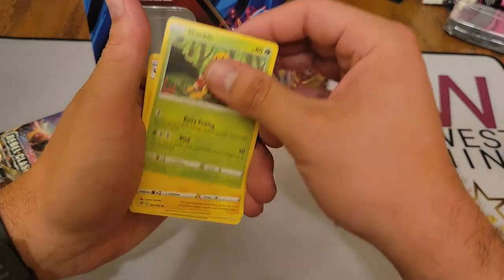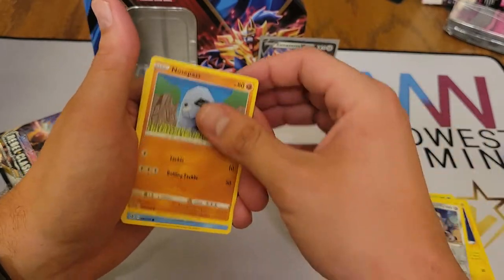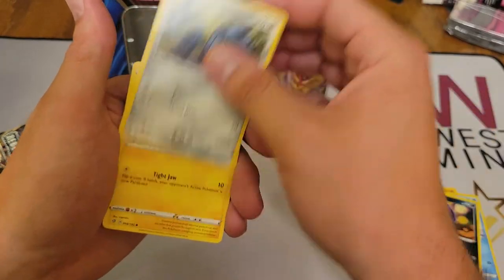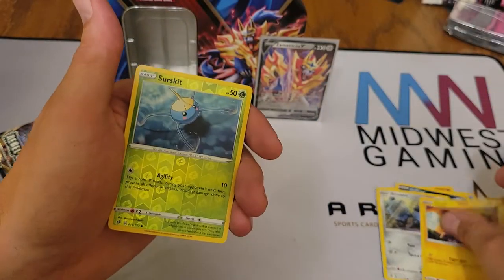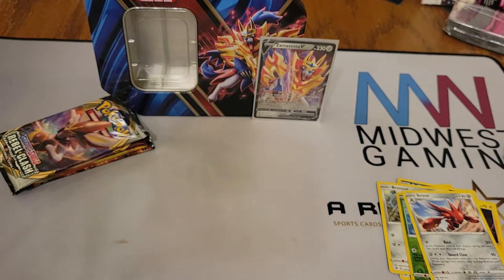We have Fire Energy, Shuckle, Luxio, Durant, Nosepass, Wingull, Koffing, Bronzor, Toxel, Surskit Reverse, and Scizor non-holographic rare.